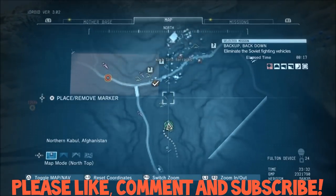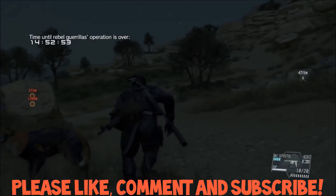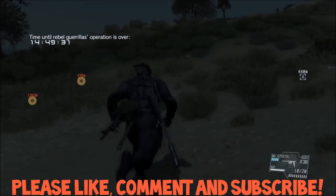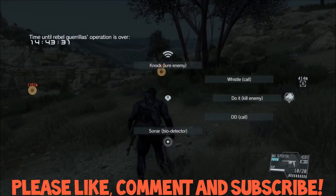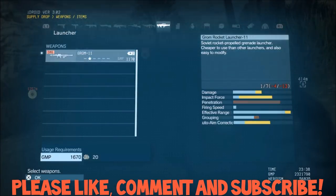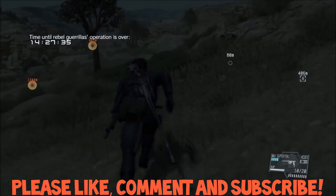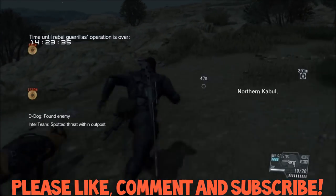I'm going to slow down the game here real quick and show you. It's at Waxind Barracks in Afghanistan. Once you start mission number 9, it'll take you to the right place, but just make sure you land at the spot closest to the barracks. You can take a couple different routes — you can go really wide to the left, which is what I recommend.